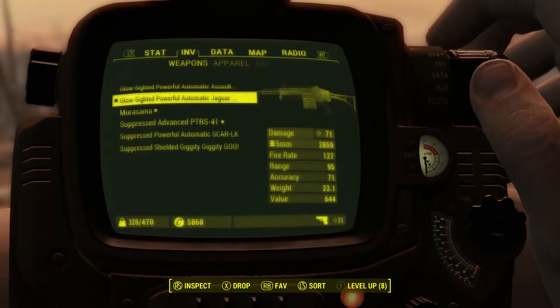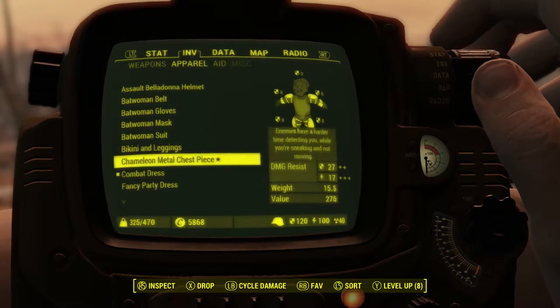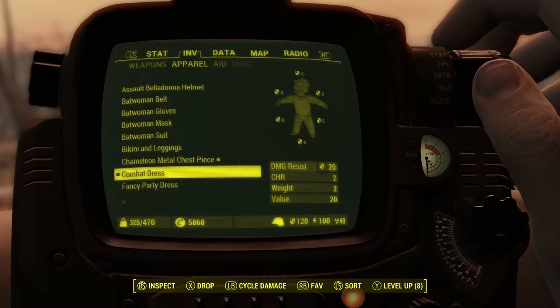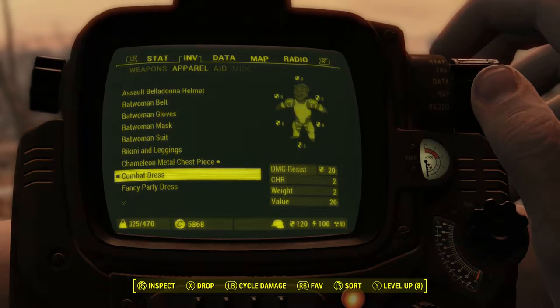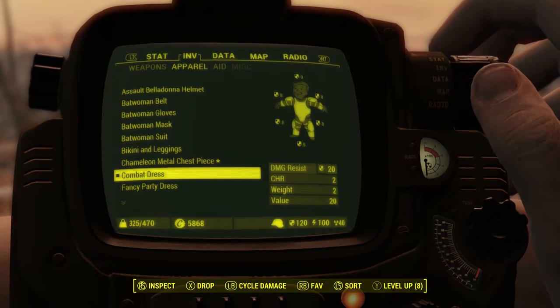We're going to be looking at this armor mod today. Let's take a look at it statistically. It's called the Combat Dress. You can build this under Utility at your chemistry station — that's usually where mods like to put their stuff, and that's where I found this one. I don't remember what it costs but something cheap, something easy to make. It does give you 20 damage resistance.